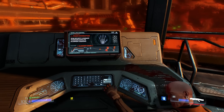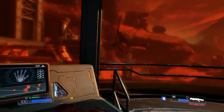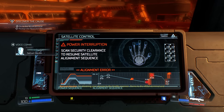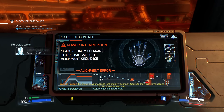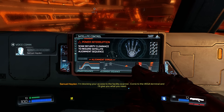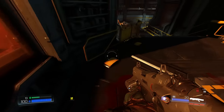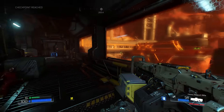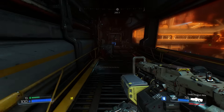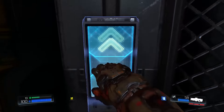There we go, finally getting somewhere. I'm blocking your access to the facility scanner - come to the VEGA terminal and I'll give you what you need. Really, Samuel? Really? Also, I don't know if I pointed this out, but two is the shotgun - yeah, it's not three. Threw me off too. That's another one of those minor nitpicks. Not really important - you get used to it after a while because one isn't punch, or the chainsaw.